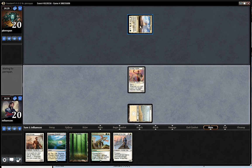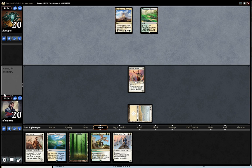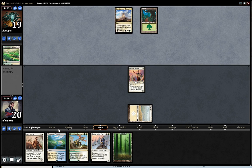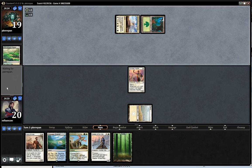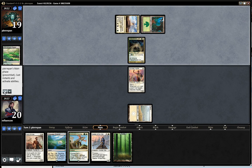It looks like he's probably on Abzan something — could be playing full-color soul I guess, but pretty much looks like Abzan. He played Courser of Kruphix here, so probably Abzan control. I don't think aggro runs Courser, oh — so could be aggro actually.